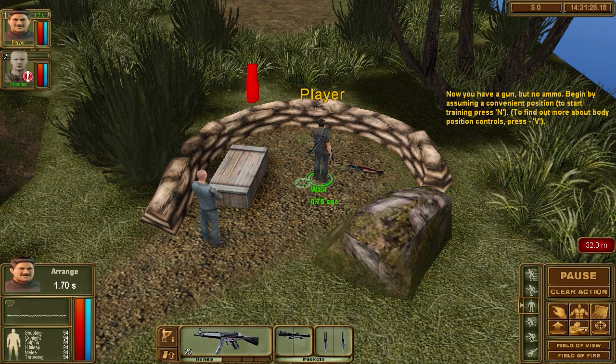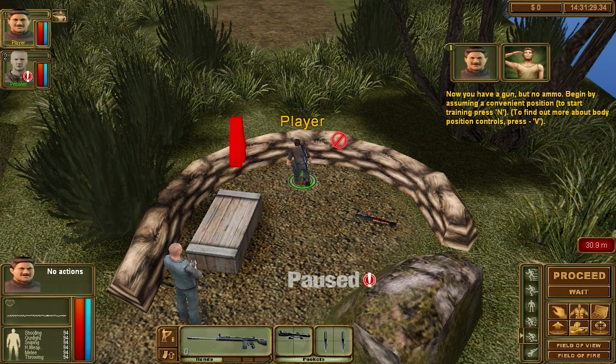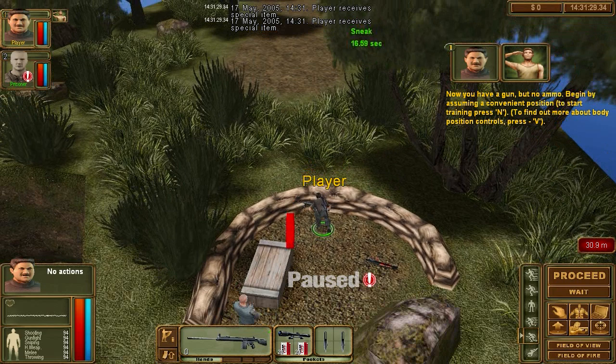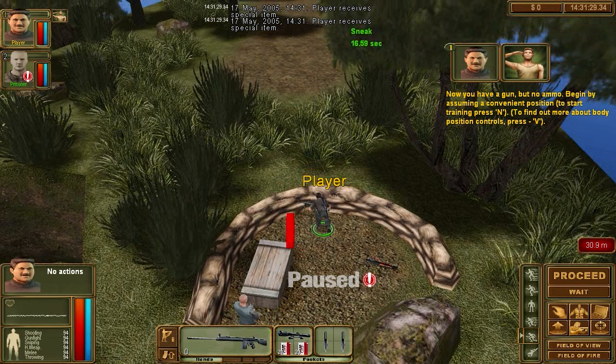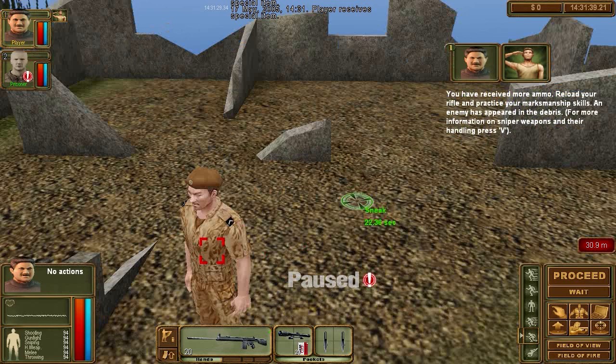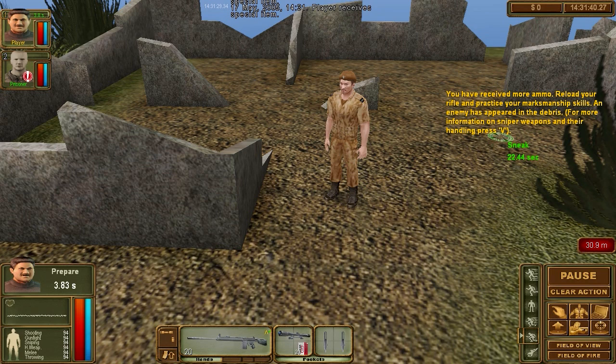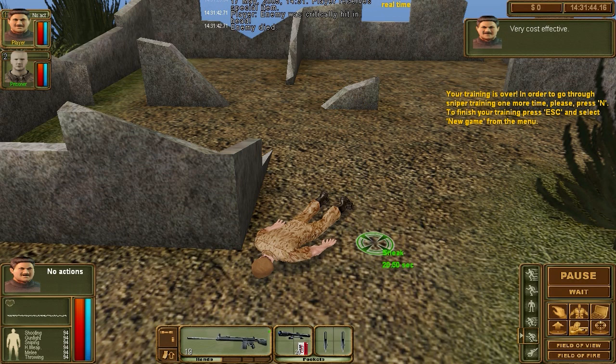Assume a convenient position and press N. You have super ammo — reload your rifle and practice your marksmanship skills. The enemy has appeared in the debris. For more information on sniper weapons and their handling, press V. So what we're going to do is use aimed shot — select aimed, aiming at the head. BOOM — headshot!